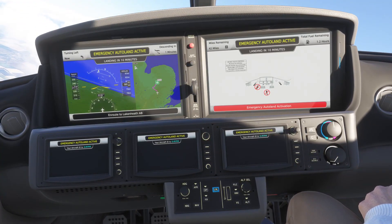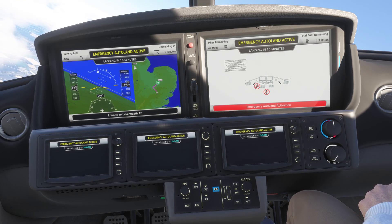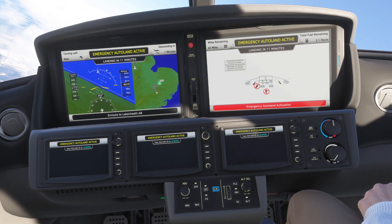During the Safe Return process, important information such as destination, time and distance to go, fuel endurance and upcoming stages of flight are displayed at the top and bottom of the screens.